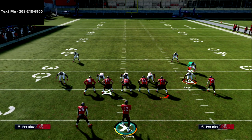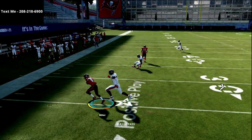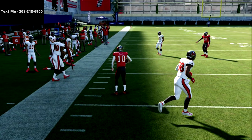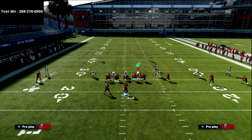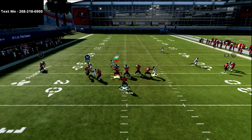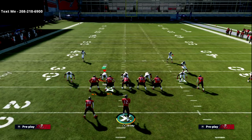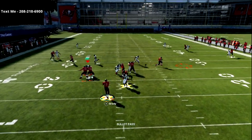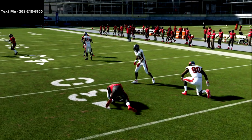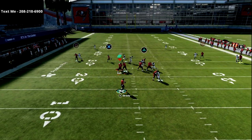We haven't talked about man coverage yet. Against man coverage, the drags will get open — X specifically is the one you want to hit. If you're getting a lot of press man, maybe even with pressure, something simple you can do is motion the drag across and throw it that way. Against press man, the running back is a great option. With Zeke or a Reggie Bush-type back, it's going to be hard for people to keep up with them.